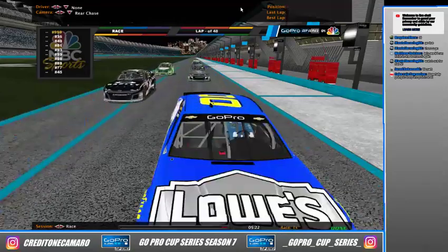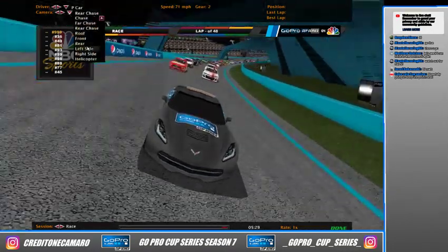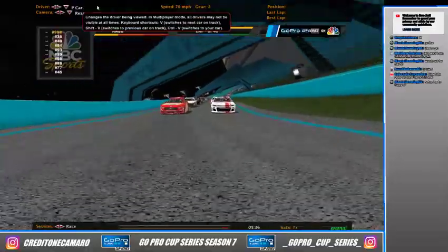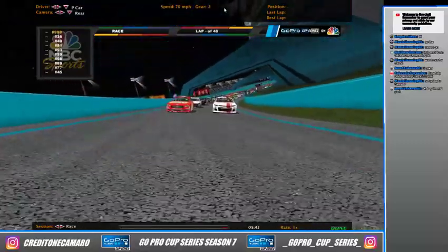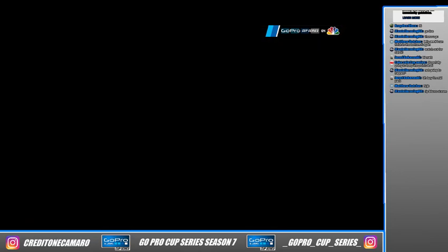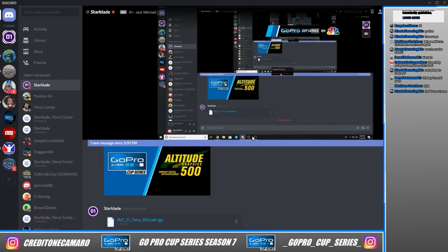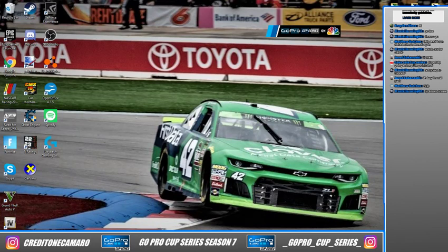There's a screen share issue — one co-commentator can see the screen moving but can't see the game. After sorting it out, they get the game visible. Sorry guys, this happens — what happens all the time is someone isn't able to start the race. Now you should be able to see it. The pace car is bringing the cars off pit road onto the track, and Preston Cope will lead them to the green flag.